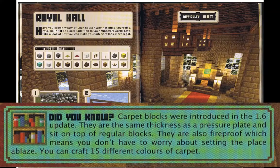Did you know? Carpet blocks were introduced in the 1.6 update. They are the same thickness as a pressure plate and sit on top of regular blocks. They are also fireproof, which means you don't have to worry about setting the place ablaze. You can craft 15 different colors of carpet.